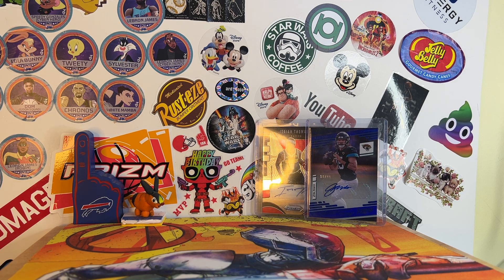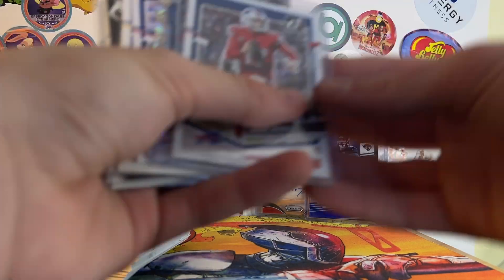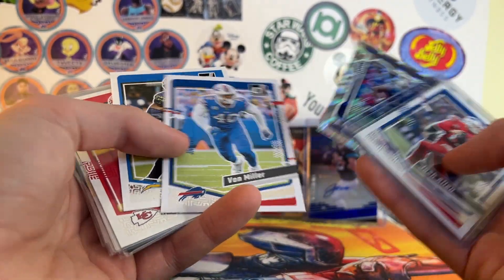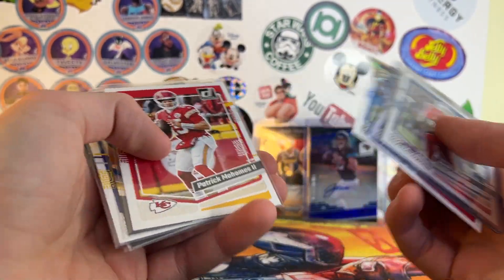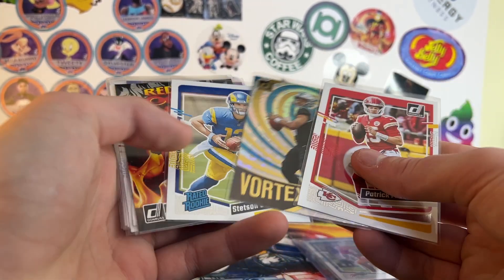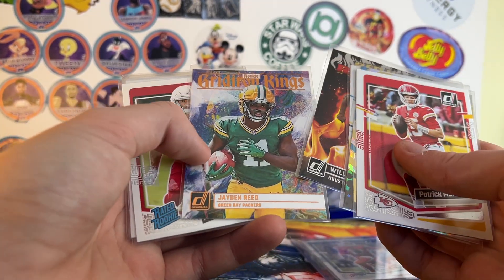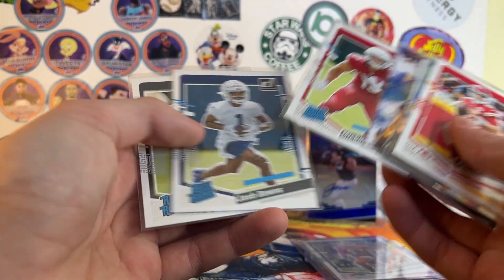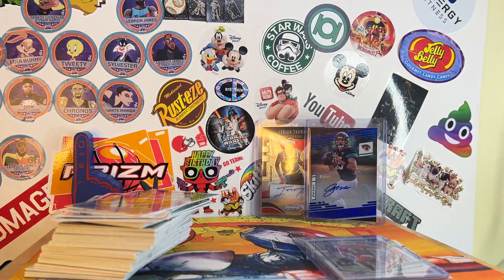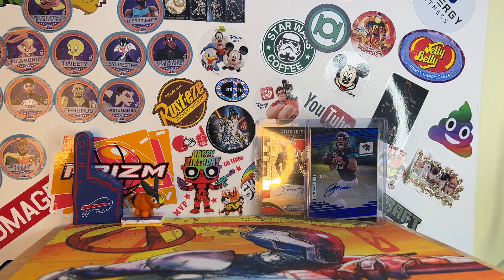I ripped a Donruss box off camera. Here's all the base and stuff, but the good cards I got: Josh Downs for my PC, Diggs Elite Series, Von Miller, Khalil Mack — those are all PC. You got Mahomes, Bryce Young Vortex — that's pretty cool — Stetson Bennett Raider Rookie, Red Hot Rookies Will Anderson, Gridiron Kings, Jaden Reed Rookie, Michael Wilson, Josh Downs, and Michael Mayer Raider Rookies. Not a terrible box, not great, but some pretty cool cards.